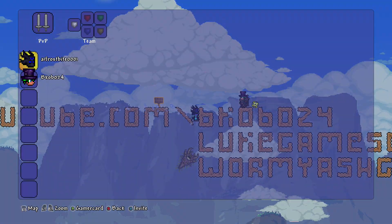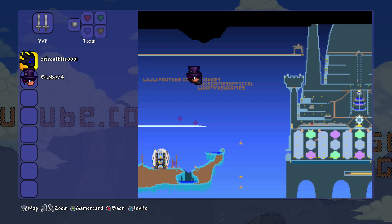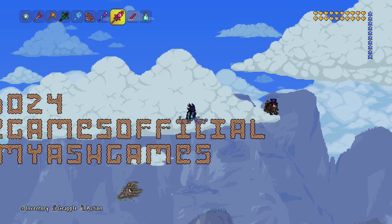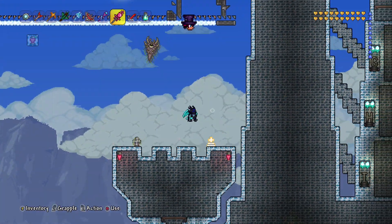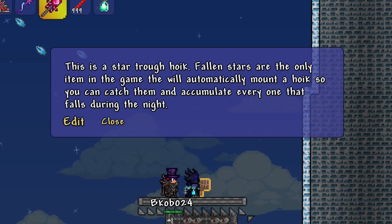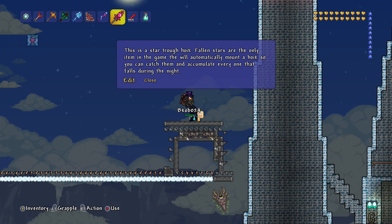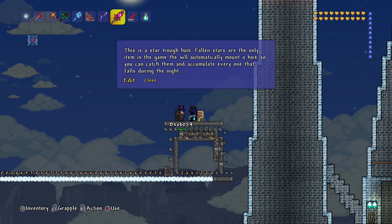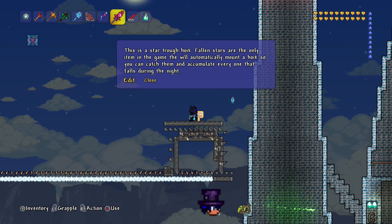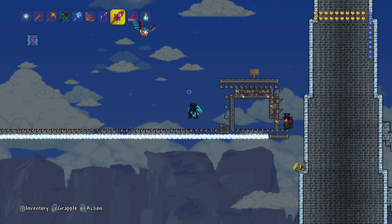I think this is some shout-outs: youtube.com slash bkobo24, Loot Games Official and Wormy Ash Games, which I think was part of this map too — correct me if I'm wrong. I'll give BKobo a chance to talk about his map in a minute. Here we are — this is a star-through hoik. Fallen stars are the only item in the game that will automatically mount a hoik, so you can catch them and accumulate every one that falls during night. Every single fallen star that comes down will go through there and you collect them all right here — they'll hoik all into there. Amazing.